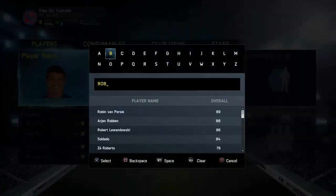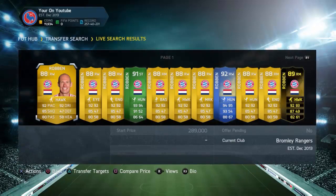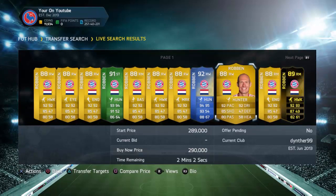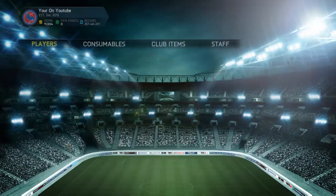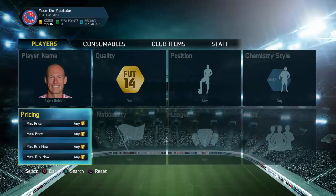Robben as well — every year he's like 200-300k, and during the web app he'll be about 50-70k. Someone will pack a Robben and list him for 200k, but realise no one's buying because they don't have the coins, so they'll keep lowering the price. You can pick up a Robben for 70k, wait for the game to come out, and sell it for 300k. That's a 250k profit. It's ridiculous how much money you can make from investing.